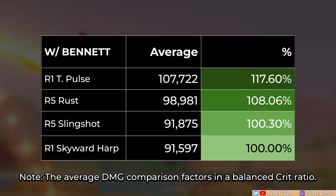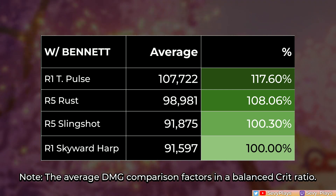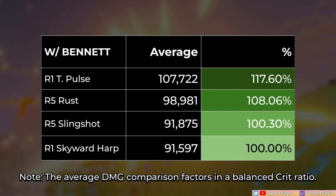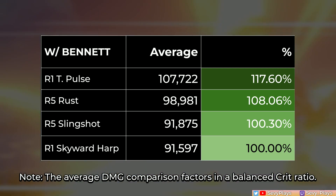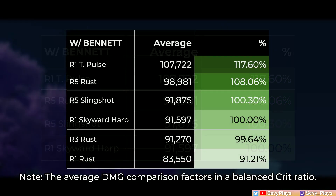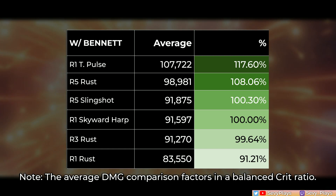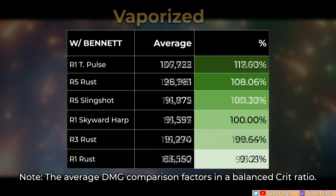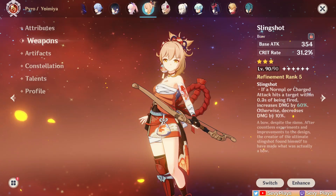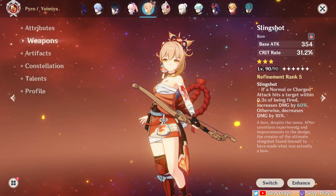Basically, the slingshot needs to be used with Yunjin or Bennett's buff to reach its maximum potential. When done so, it punches above its weight and also goes to show how free-to-play friendly Yoimiya can be. Because of this, there's less reason to craft either a Prototype Crescent or Hamayomi, and you can just save your precious bow billets or use them for other characters who will benefit more. At R1, the Rust is potentially worse than an R5 slingshot, but with the potential for future refinements, you can choose to stick with it and wait for duplicates. But if you're a free-to-play or low-spender player without access to these 4 or 5-star weapons, rest assured that the slingshot is right there, and it can be a very effective weapon for Yoimiya despite its 3-star status.